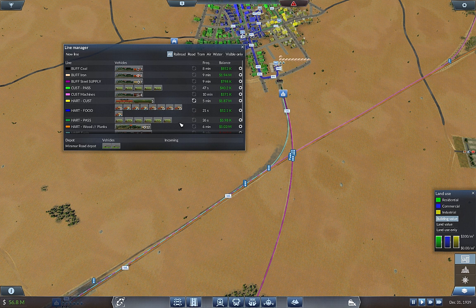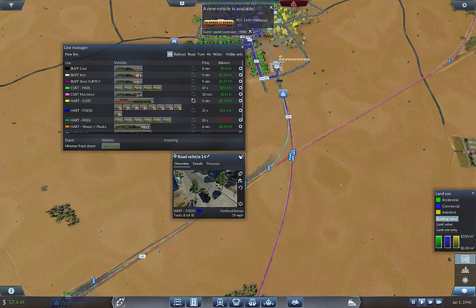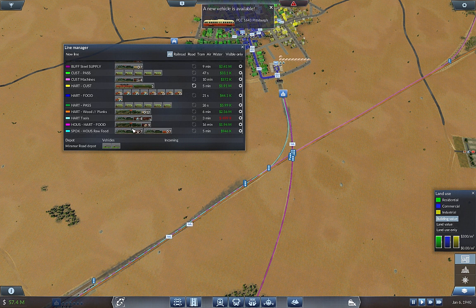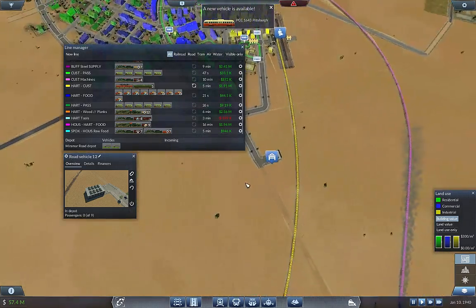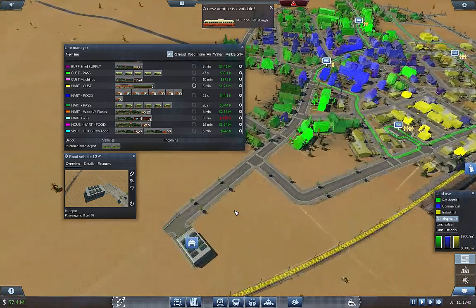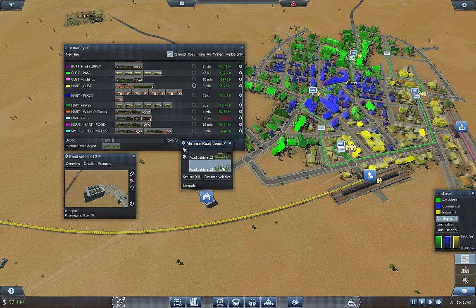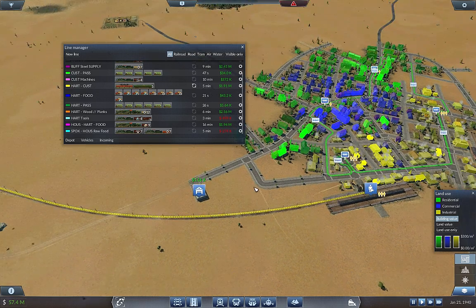How old are these now? 19 years. A new vehicle is available — looks like a tram. I'm not going to mess with trams right now. Wait — how is it I have vehicles in this depot? Why do I have vehicles here? Okay, we're going to sell you and sell you. I wonder how long those have been sitting in there.